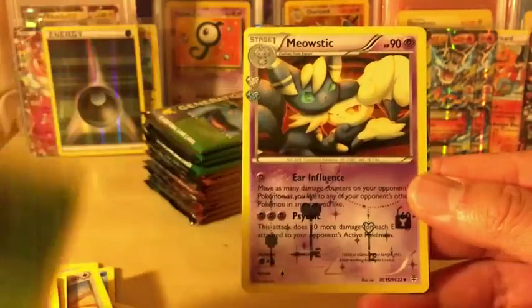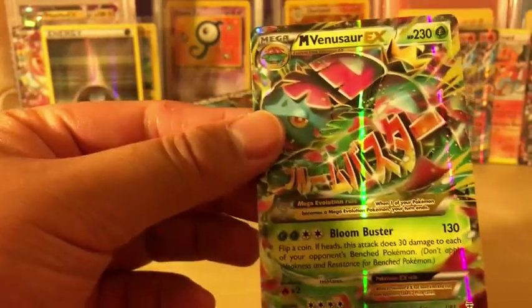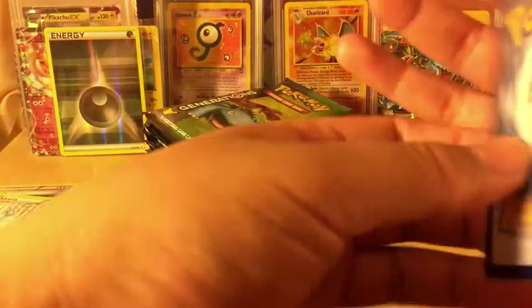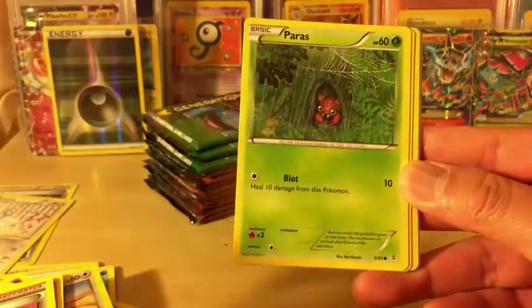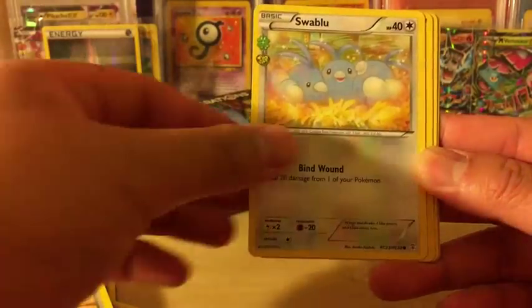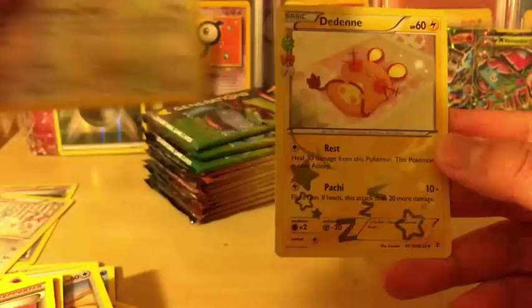We got Swablu, Pokeball, Haunter Reverse Holo, Paras, Meowstic from the Radiant Collection - and whoa, we got Mega Venusaur EX! You guys can see how light this print run is. But they're actually in really good condition. Very nice. Next pack is Venusaur again. We got Magmar, Paras, Caterpie, Clefairy, Swablu, Itakumi, Revitalizer, Reverse Holo Tauros, Radiant Collection card, and Snorlax, regular rare.